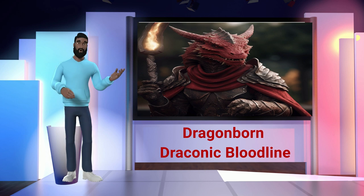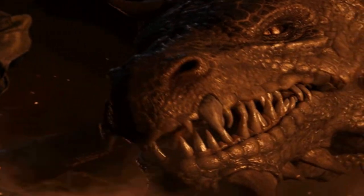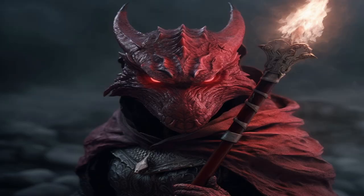Number 3: Dragonborn and Draconic Bloodline Sorcerer. Imagine this — you're playing D&D and you've got a character that's not just connected to dragons but is practically draconic royalty. This is what you get with the Dragonborn Draconic Bloodline Sorcerer. It's like having a double shot of Dragon Espresso in your character build: potent, thrilling, and undoubtedly a rush.